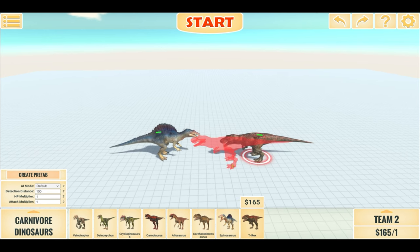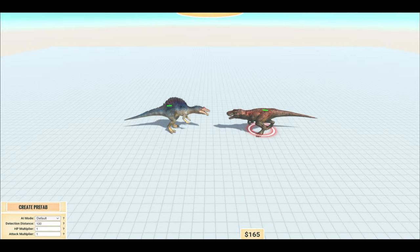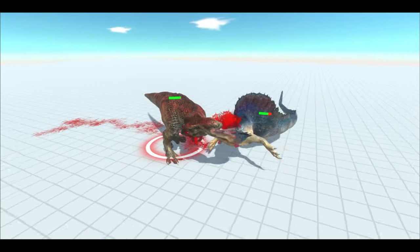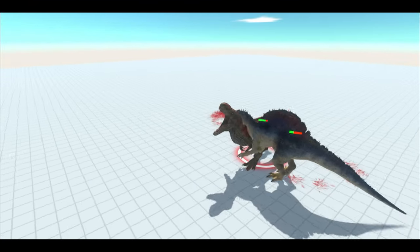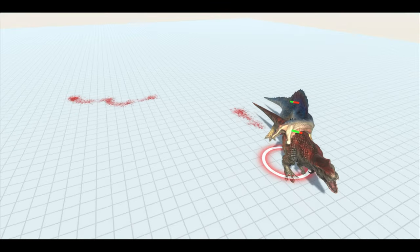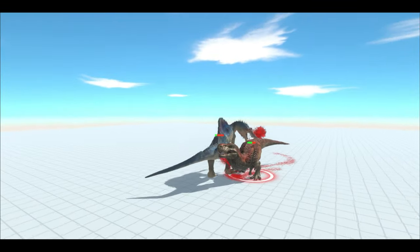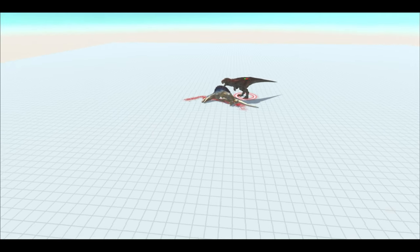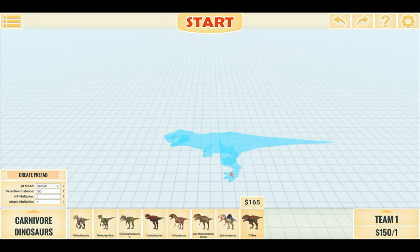Let's line up our first battle: T-rex versus Spinosaurus, first of many by the way. Let's turn on pathfinding and let the battle begin. Probably as some of you expected, T-rex has won. But in the past we've done this battle already, and sometimes Spino actually won.